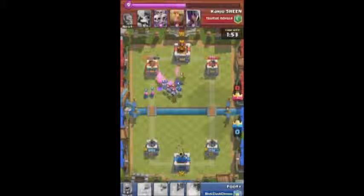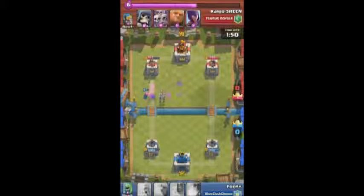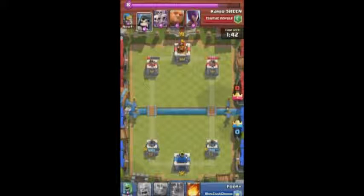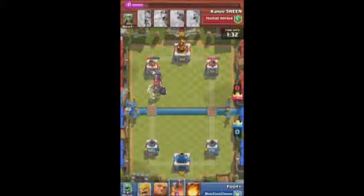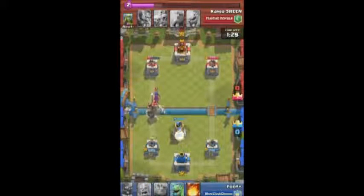Same strategy as before - I throw down one tank and my two ranged units. Not the greatest use of Arrows admittedly. He's up on elixir and I played more units than necessary, but I had a little bit more damage so we're still roughly even. One thing I did differently as an improvement over previous games: I threw the Bomb Tower a little bit more forward. Maybe one block further back would be fine just to get better coverage and draw them into Arrow range before they start attacking.